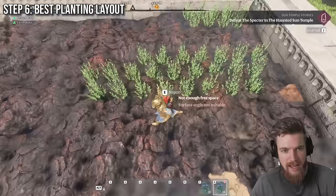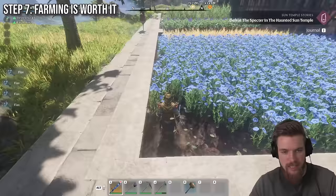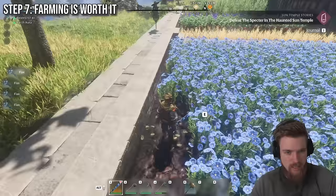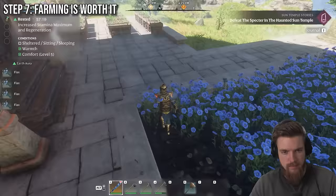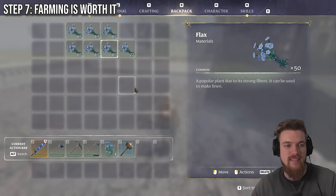Now we just need to fill out this entire area and wait for it to grow. All of our flax has finished growing, so we can go ahead and harvest it — currently I have nothing in my inventory. Let's go and see how much all of these seedlings actually give us. Let's smash E to harvest them all. In total here, we have 322 flax. Now if each one of these gives us 10 more seedlings, that's going to give us 3,200 seedlings if I was to turn it all into seed. You can do this with any plant in Enshrouded.